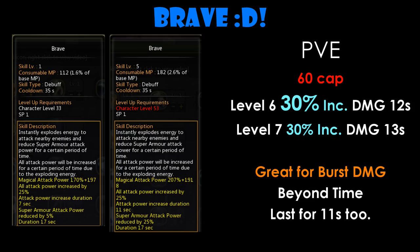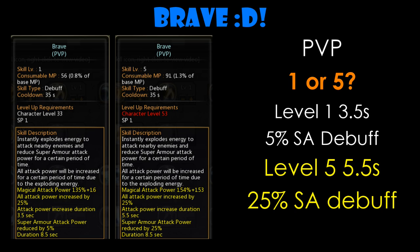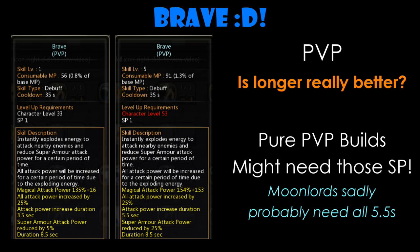For PvP, it's a totally different story altogether, as the damage buff duration is much shorter and the possibility of only 25% super armour attack power reduction debuff on the target is available. At level 1 it is 3.5 seconds, and at level 5, which is the maximum attainable level for 50 cap, it is 5.5 seconds. Most people will say that longer is definitely better, but for pure PvE builds — especially Gladiators going for hybrid with max level Moonlight Splitter and Cyclone Slash — may want to consider level 1.